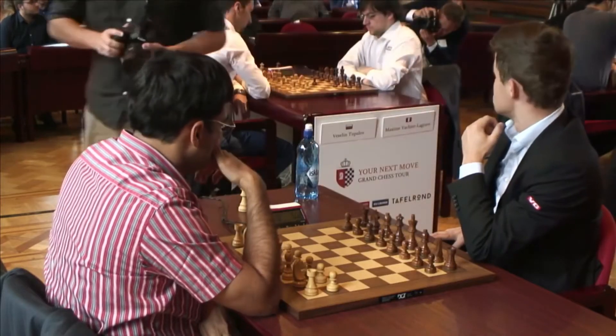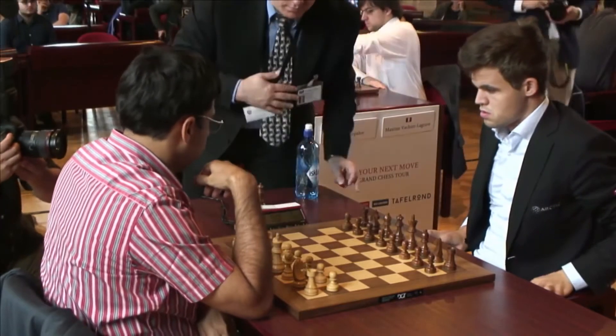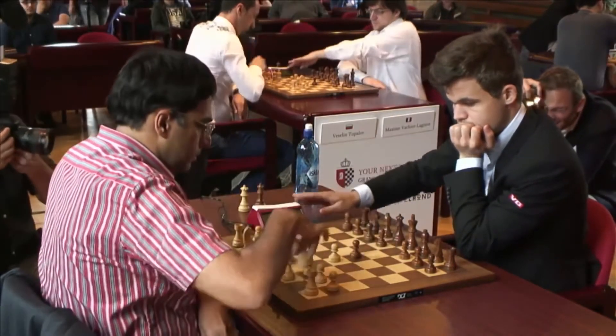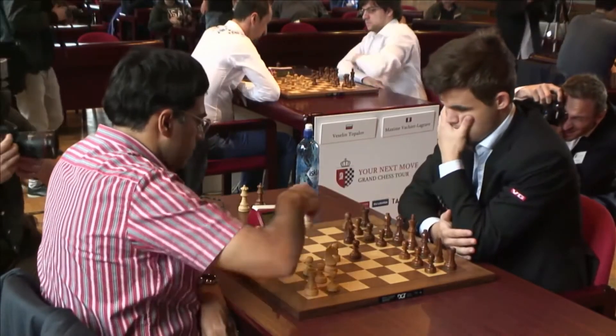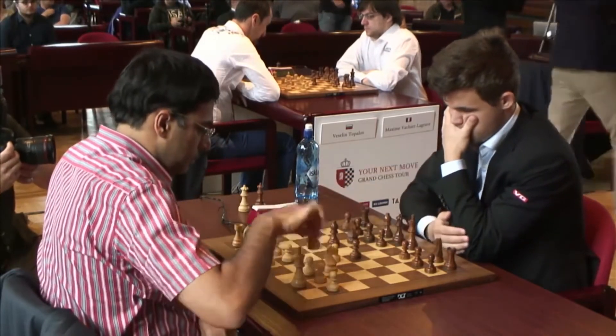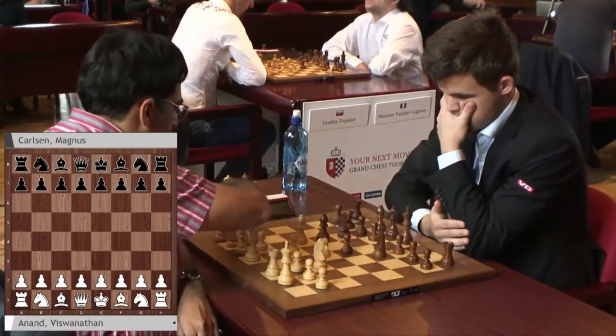Topalov has been experimenting with some very slow second moves. One e4 by Vishwanathan Anand against Magnus Carlsen. Bishop c4 — that's the spirit. No more Berlins. Vishy really found something he liked in this Giuoco Piano and we've seen many different variations here.